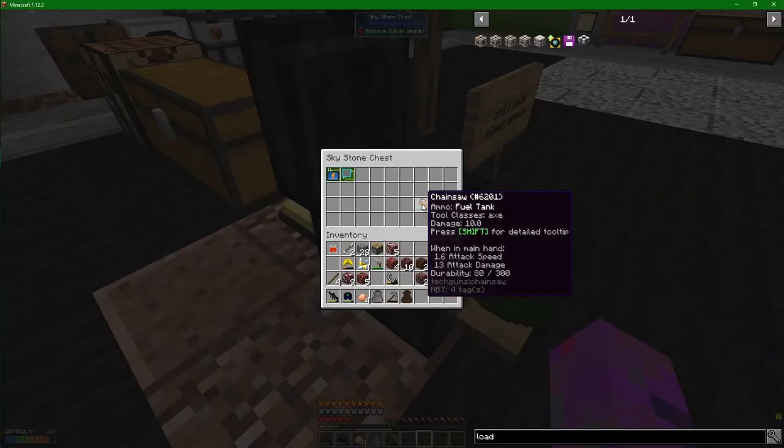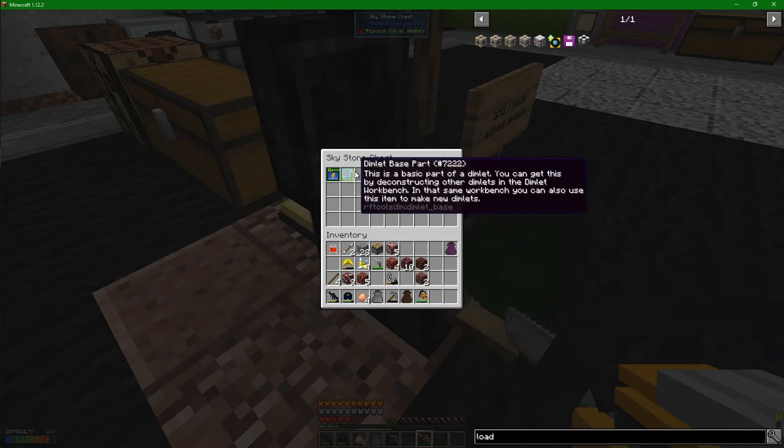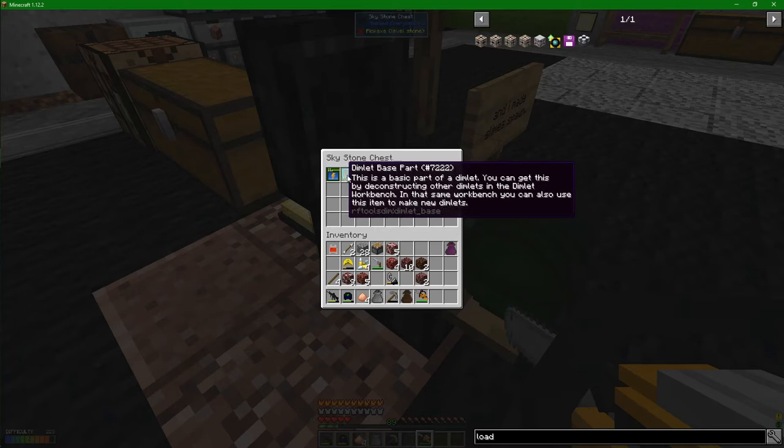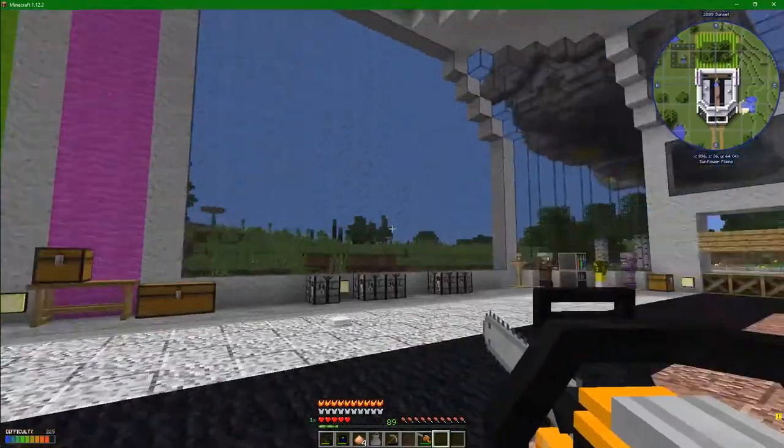We've also got a chainsaw. I'm not sure what it does, but that's pretty cool. Brake speed, mining radius, damage type is physical. So it looks like a weapon slash mining device. And some dimlets. Dimlets are awesome for making alternate dimensions. We will definitely be getting on to that.